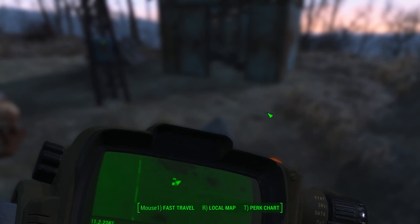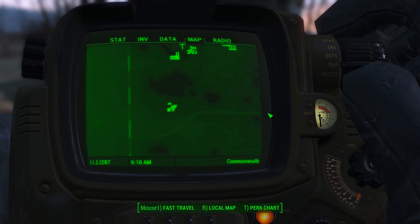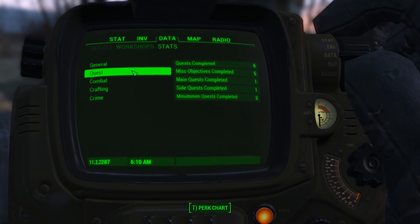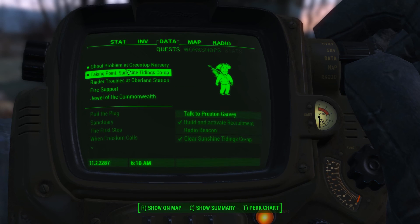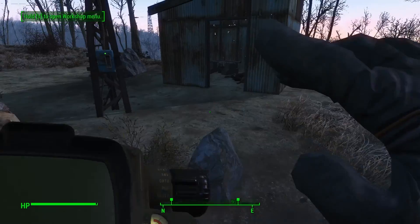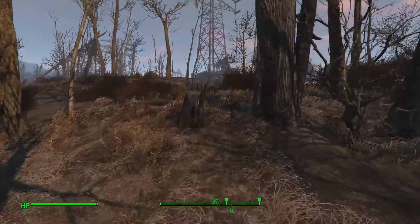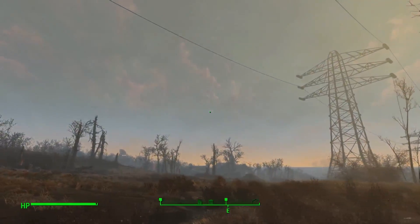They've got a beacon, but I'm thinking there's not a lot here for settlers. I'm not sure I've built enough for the first bunch of guys. And I don't really want them at the garage — I want to keep the garage as my fortress of solitude, if you like. The quest wants me to talk to Preston Garvey who is back at Sanctuary, so maybe I should talk to him and then go off and do the ghoul one. We'll head back that way, cutting through the woods.